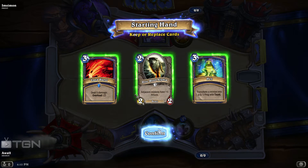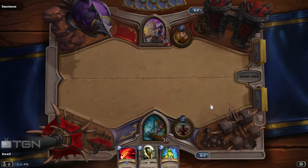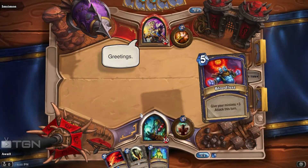So this is a decent starting hand. I've got a number of tools that I need here. I've got a damage tool, I've got a creature buff tool, as well as a Hex to take down some sort of large Taunt creature.